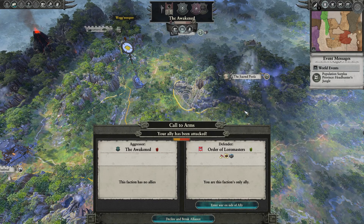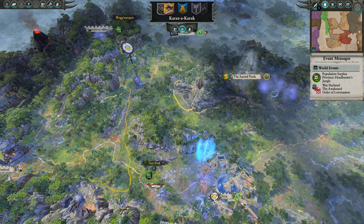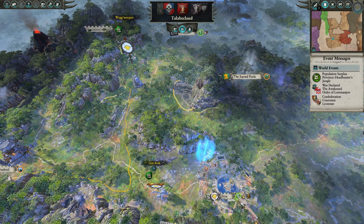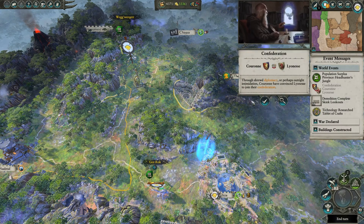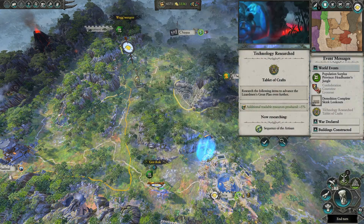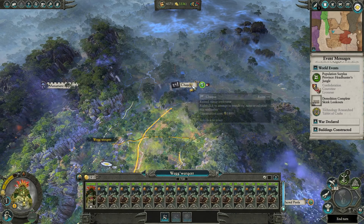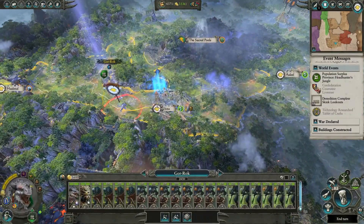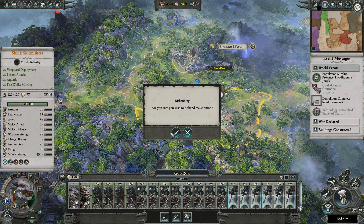Your allies are being attacked — Defender of the Order of Lore Masters being attacked by the Awakened. Okay. They must have made peace and then gone back to combat. No treasury 2000 — don't need that yet. This is either a ruin or a ratman settlement. If it's ruins we'll search it next turn; if it's ratmen we'll kill them. Gor-Rok is in the base — we'll get rid of our skirmishers. We have some blessed units but we'll save those.